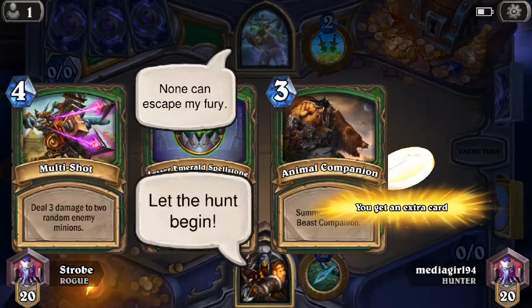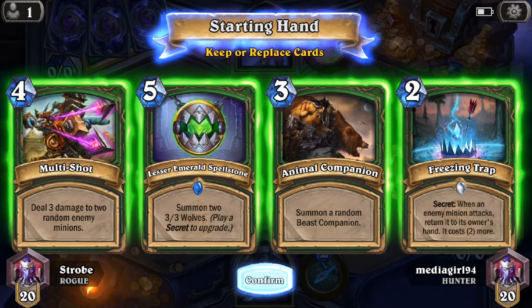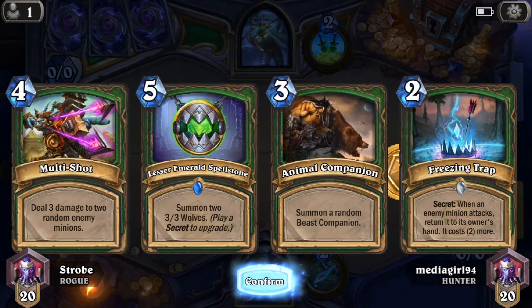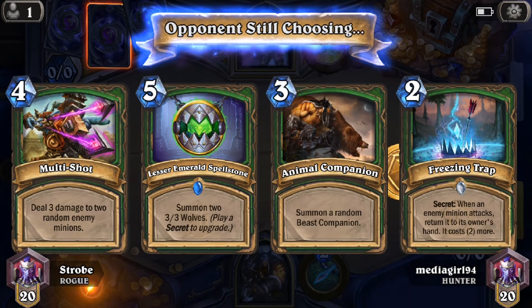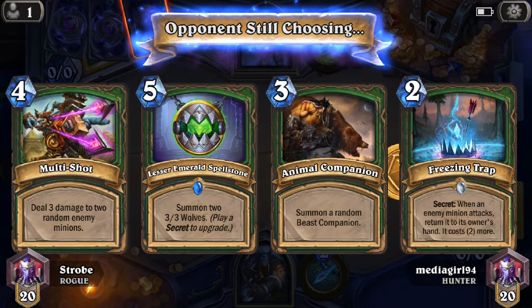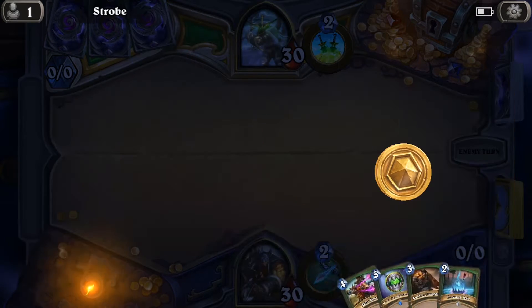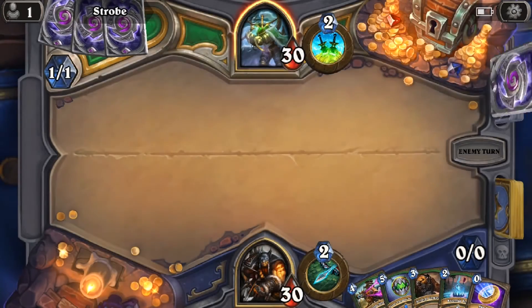To keep or not to keep this hand — that is the real question. I actually might keep it because I've got a secret to give me the Spell Stone, Animal Companion, and a way to deal with creatures. That's actually a solid starting hand. The only problem is with Freezing Trap — if I play it early and they play a low cost creature into it, it's kind of pointless because you want them to play a big creature into it. Depends how much I want that Spell Stone.